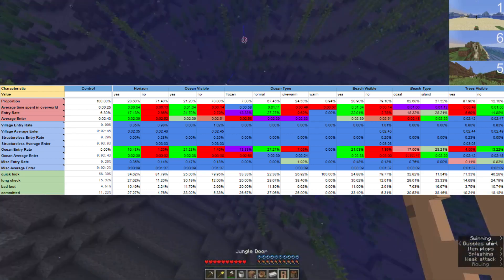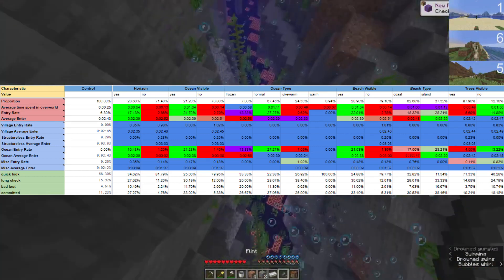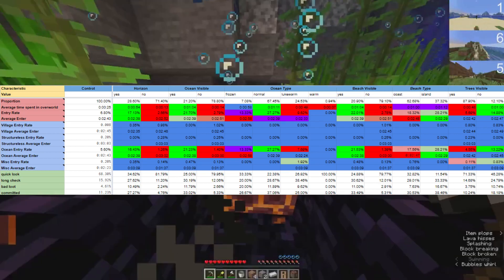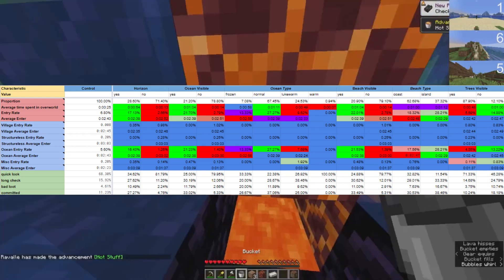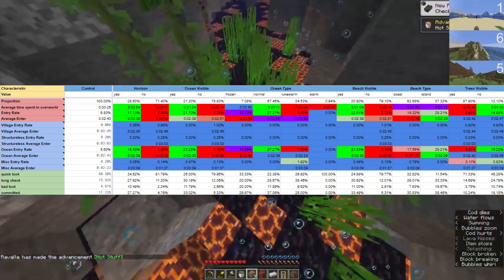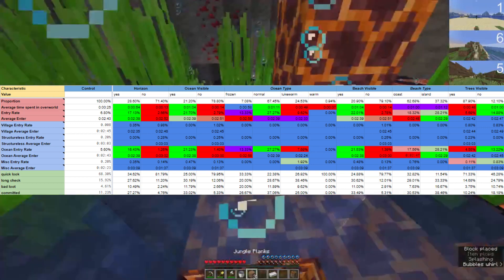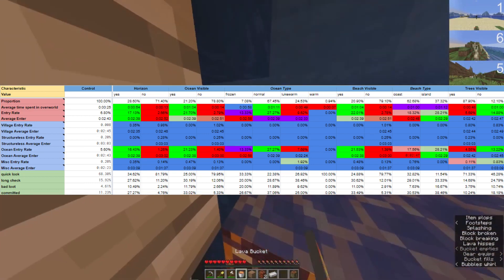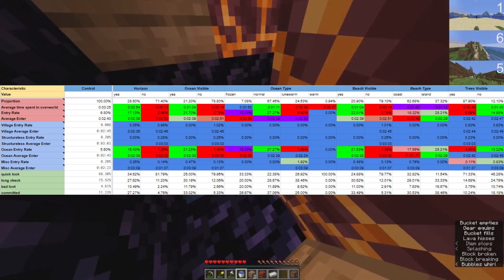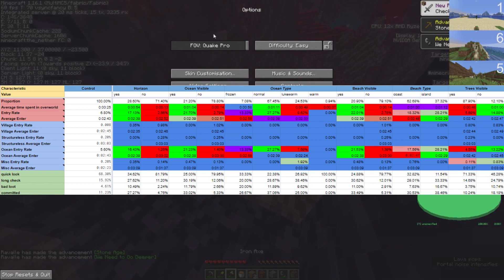Horizon visibility seems to be a positive characteristic, with a lower average enter and higher entry rate than seeds without it. Ocean visibility is very similar — almost identical — to horizon visibility, with an extremely high correlation between the two characteristics, as expected. As for ocean type, normal oceans seemed best, followed by frozen and lukewarm oceans, with warm oceans being far worse. The average enters for normal and lukewarm oceans were slightly below the overall average, but more notable was the 258-second average enter from frozen oceans, for which I don't have an explanation. However, frozen oceans had almost double the ocean entry rate of lukewarm oceans. Beach visibility remained similar to horizon and ocean visibility statistics, again showing strong correlation among these characteristics.